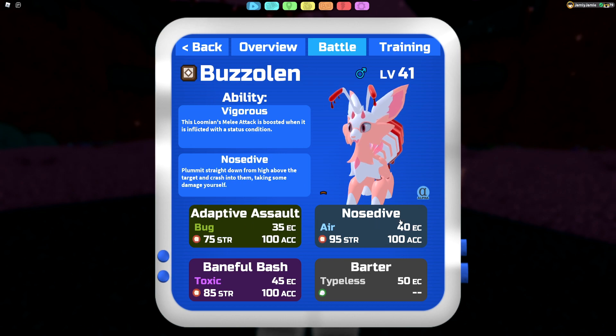Next up is Nosedive — really nice coverage. Not too many bug types can hit other bug types, unlike things like Swalder or Cinemoth. This lets Buzzolun hit other bug types and some brawler types as well, which is nice. The only downside to Nosedive is that it has recoil, and combined with the burn damage at end of turn it would be great if Buzzolun had access to Parasitize, but it doesn't right now.